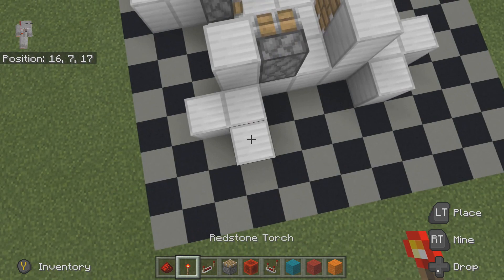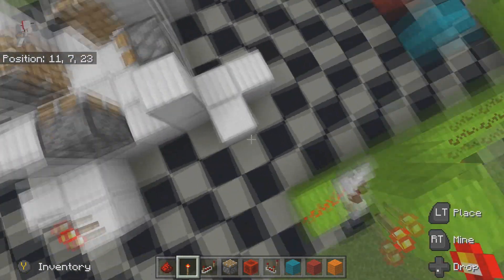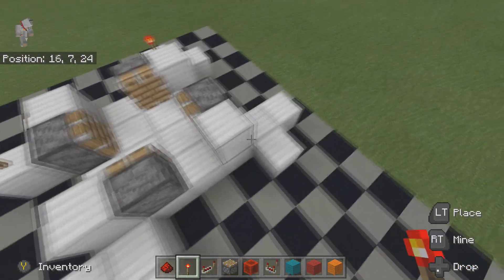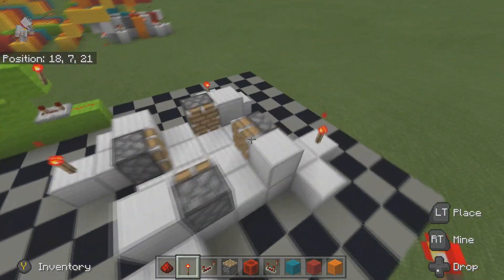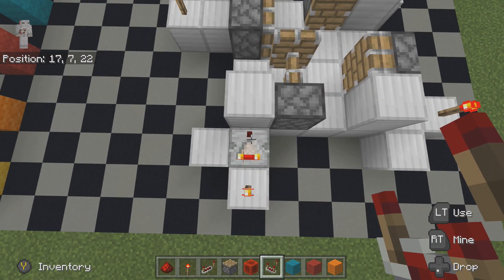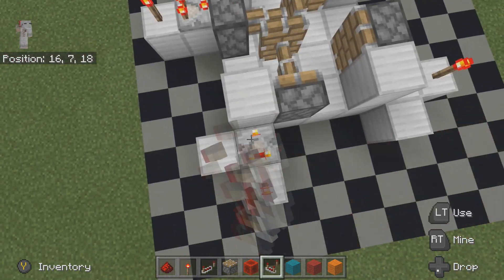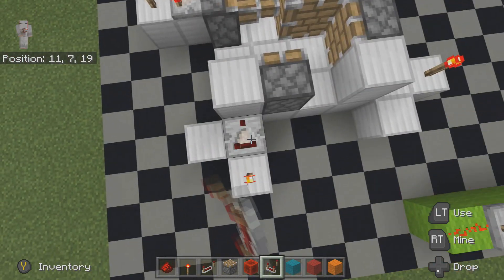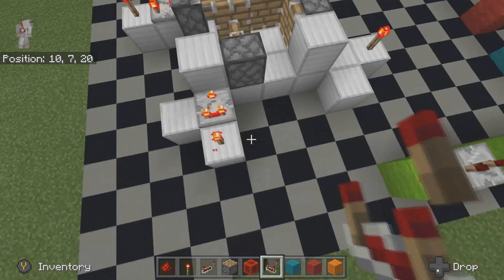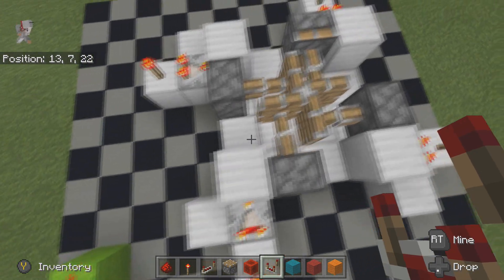We are then going to put a torch on the block that has two wide slots sticking away from the central pillars, like so. Then we are going to put the comparators all in subtract mode. All of these seem to be lighting up at the moment, which they really shouldn't be, but we'll sort that out in a second.